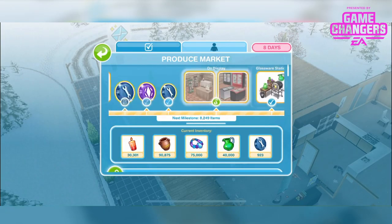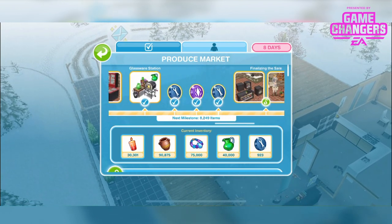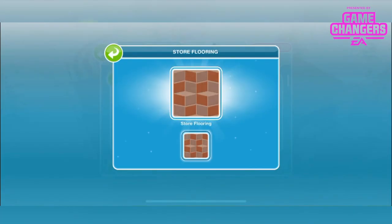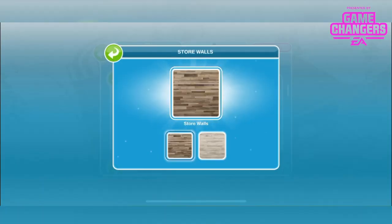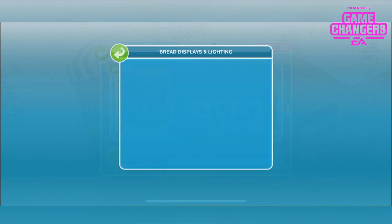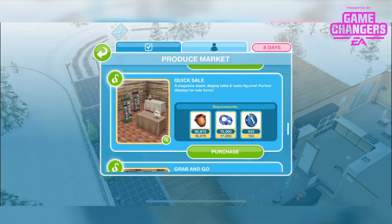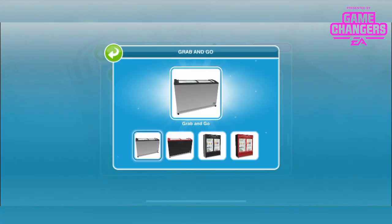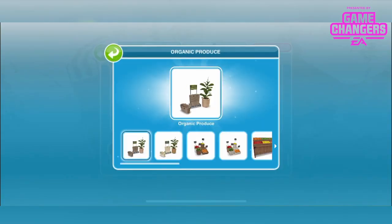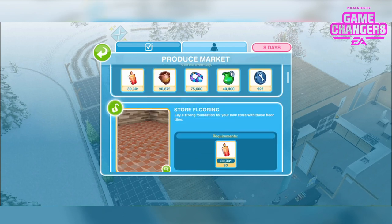This is the progression line for the Produce Market Live event. You can see the things that you unlock: store flooring, warm welcoming, tasteful guidance, on display, finalising the sale, and then eventually the produce market. There's store flooring, some welcome mats, bread displays and lighting, that cute statue, counters, and your organic produce. You can see how it's all coming together. I'm just gonna quickly unlock all of these and get that produce market so I can show you it.